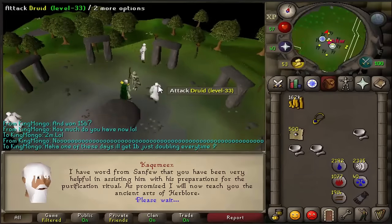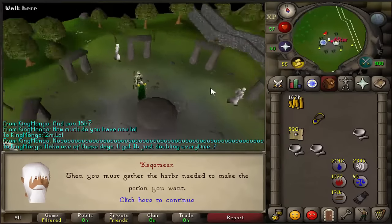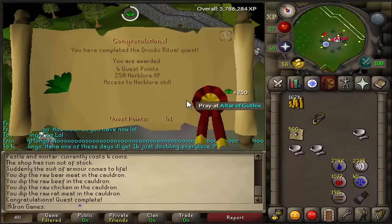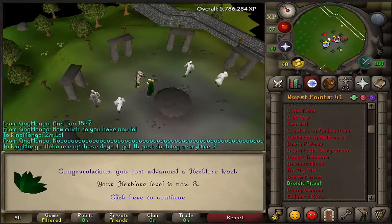I've put this off long enough — it's time to start the quest grind. There we go, quest completed: the Druidic Ritual quest, and we get four quest points for that, which is pretty cool. Now we're gonna go ahead and do another quest.